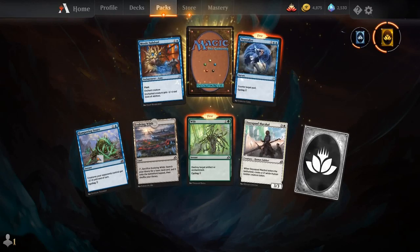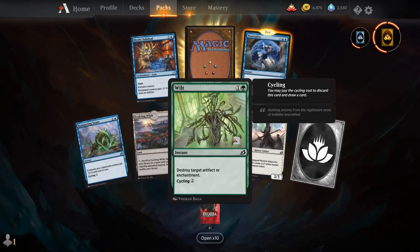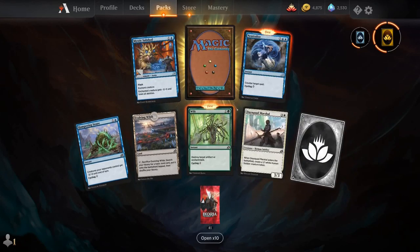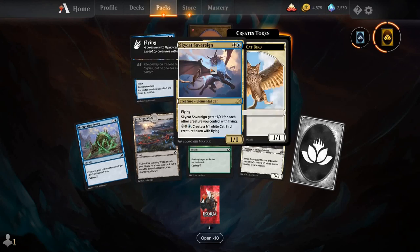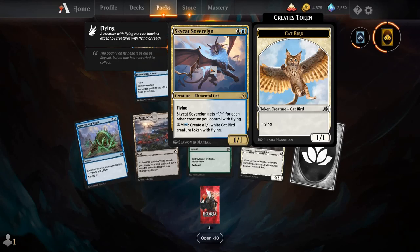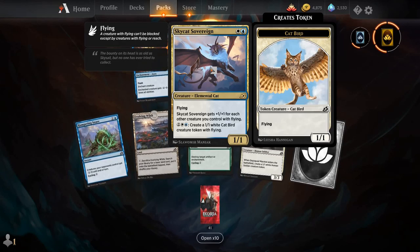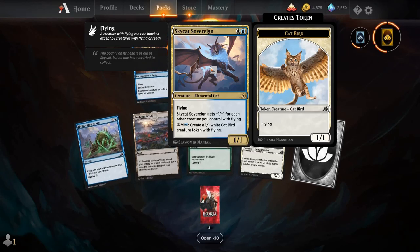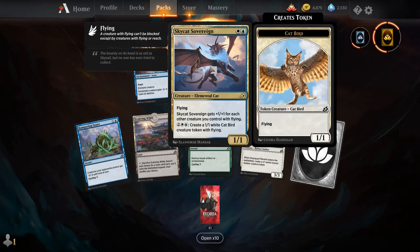Hampering Snare, Evolving Wilds is back, Wilt, Day Squad Marshal, Neutralize, Mystic Subduel, and our rare is Sky Cat Sovereign. For a white and a blue, you get a creature Elemental Cat — a 1/1 with flying. Sky Cat Sovereign gets plus 1/plus 1 for each other creature you control with flying. For 2, a white and a blue, create a 1/1 white cat bird creature token with flying. This token is so cute — look at the baby.